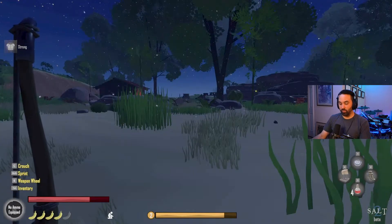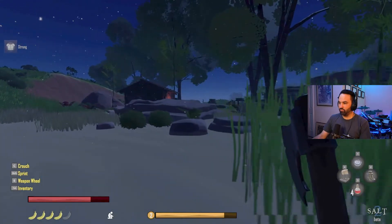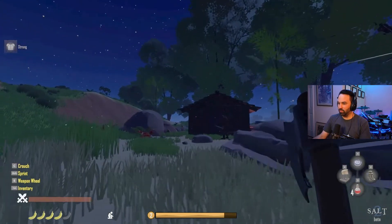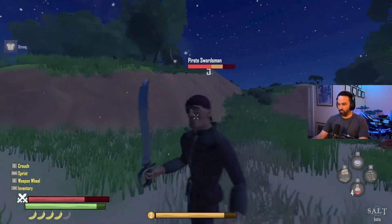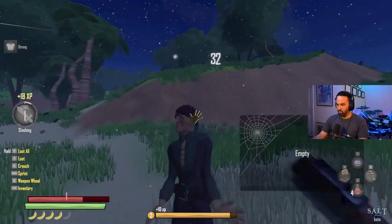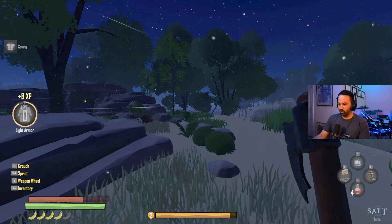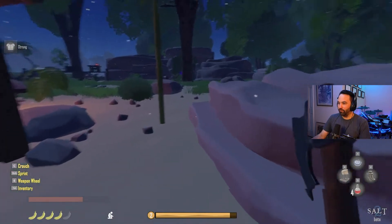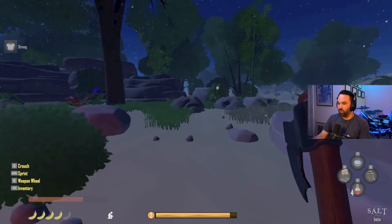I'm definitely out of arrows - alright, First Mate's Hatchet it is. It's kind of hard to see but doing that extra damage - oh yeah, hell yeah! Hit you so hard all your inventory just went away. What would be really nice is if I could get the jump on a pirate and plant this axe between his shoulder blades.